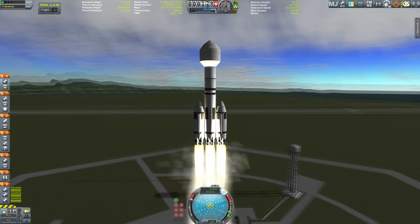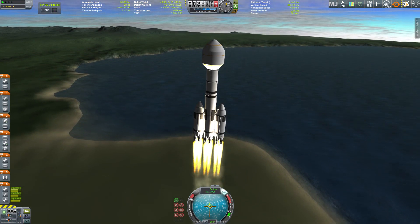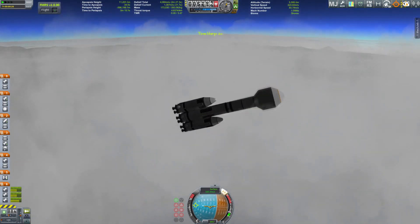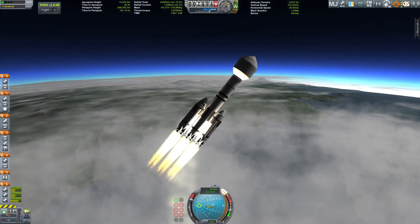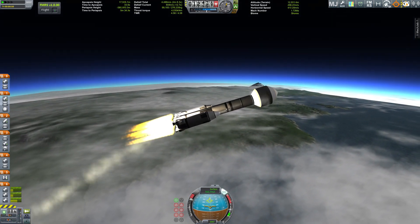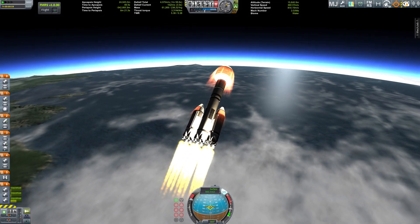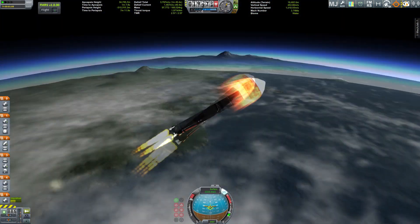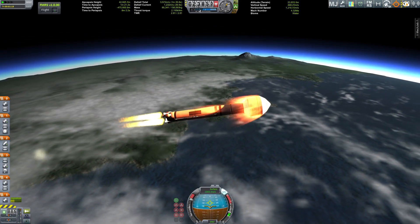Hello everybody and welcome to the first episode of my Martian recreation — or rather interpretation — because of course this is not the real world. This is a rocket that spins around itself before it gets into orbit, business as usual in the Kerbal universe. We're heading up through the atmosphere and out of it, into orbit, and then of course towards Duna, because there is no Mars in here.